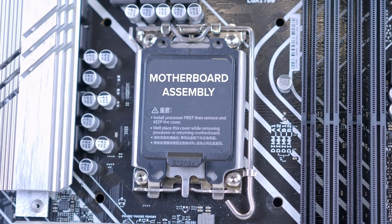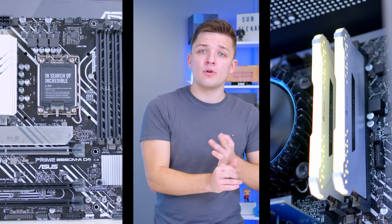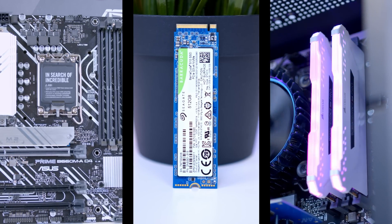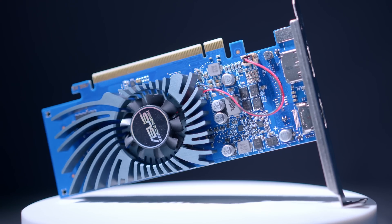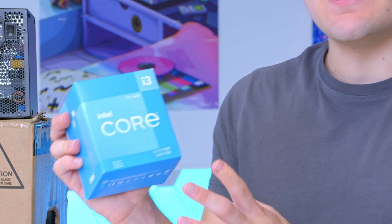When it comes to building any gaming PC, there are seven core components everyone needs to buy. These include your case and power supply to house and power the system, a motherboard, memory, and storage to keep everything ticking over, a GPU to power those all-important games, and at the heart — the brain of a PC like this — the CPU.